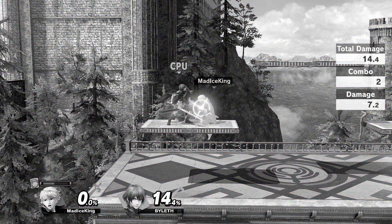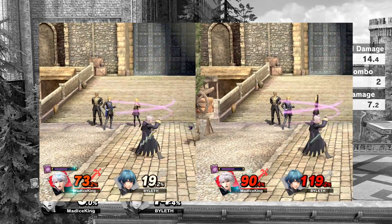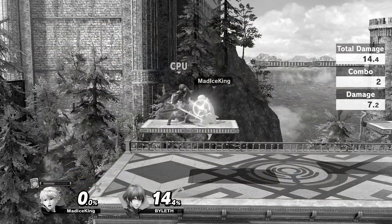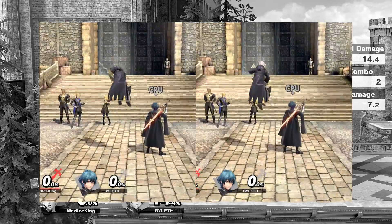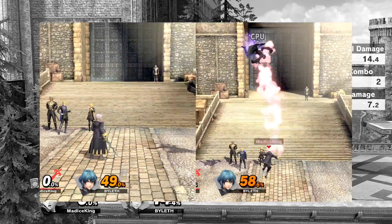Nosferatu is a unique command grab that deals damage and heals Robin. The amount Robin heals is dependent on how much higher Robin's percentage is compared to their opponent. This is what matters when using Nosferatu in combos, as you'll trade in damage and a stronger advantage state to live longer.